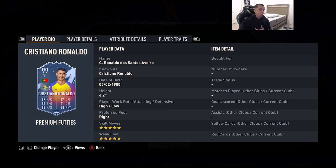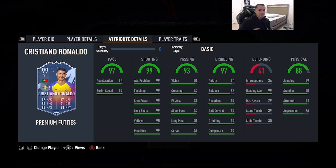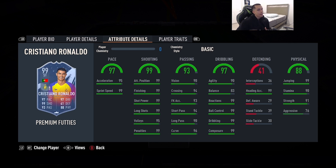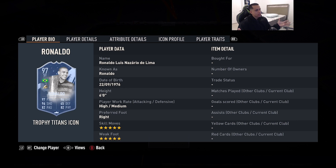Number 2 is 99-rated Premium Fut Birthday Cristiano Ronaldo — 6'2", high/low work rates, right foot, double 5-star skill moves and weak foot, 97 pace, 99 shooting, 93 passing, 97 dribbling, 88 physicality. He has the finesse shot and outside-the-foot shot traits. He is way better as a striker than as a winger — very nice dribbling with 99 reactions, 99 ball control, 99 composure, physical presence is there too. You basically get a Team of the Year CR7 from FIFA 18/19 in this card — very broken to say the least.